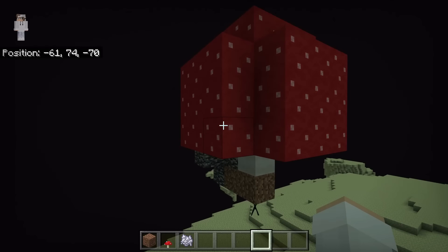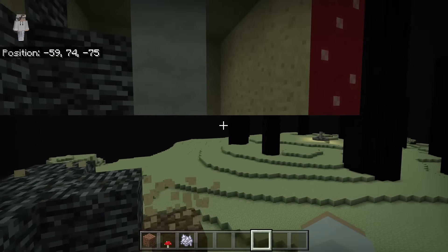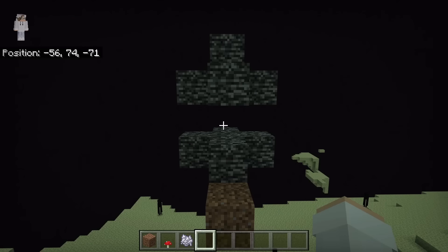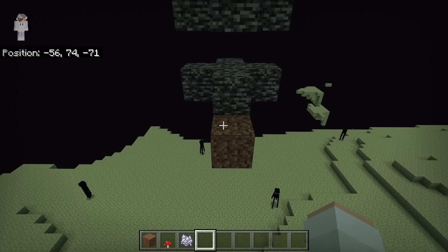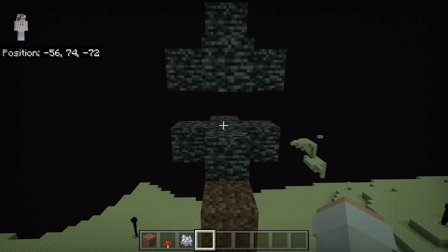It should cause a giant mushroom to grow. After the giant mushroom has grown, break it down. If the end gateway portal is still there, plant another mushroom, bone meal it, then break it down. You can keep repeating that until you have broken the end gateway portal.